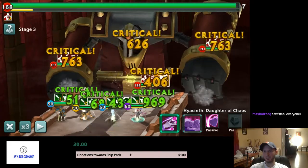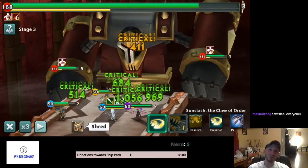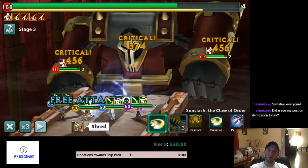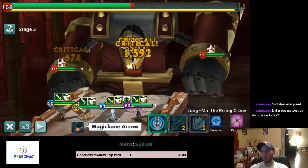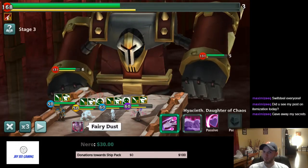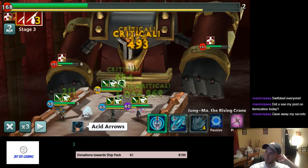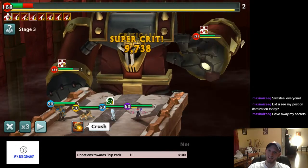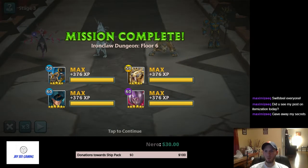Swift Steel is such a good set — I need to go back and put an addendum on my gearing guide. Swift Steel for everyone, though some heroes don't really need it. Jung Ma doesn't need Swift Steel — anyone whose damage shines on their A2 or A3 nuke, or an AOE attack, they can still work in Swift Steel but don't really need it. Anyway, you saw it: I used Jung Ma to take out one robot, then before the robots came back up, my kitty dotted up the boss enough to kill it. That's how you do Iron Claw.